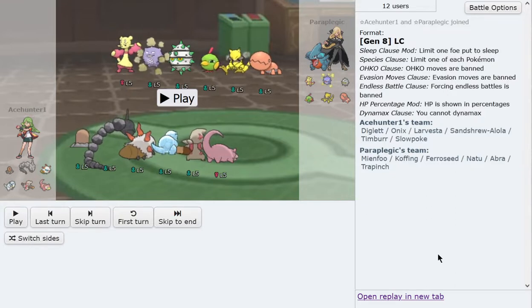The rest of the team is kind of tailored to fix the holes. Larvesta to check Grookey, and Sandshrew has Steal because I needed a little more removal for the team. I also added a Timber, which is a second removal — not what Larvesta teams usually run — but I couldn't fit Natu on this team. So I did not have a Natu; I had two hard removals with Rapid Spin and Defog instead.